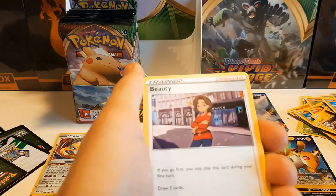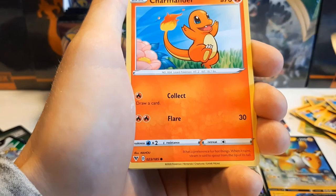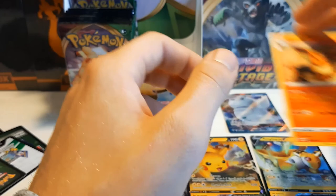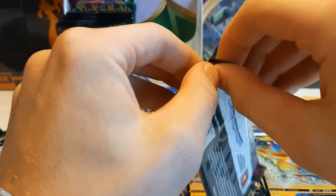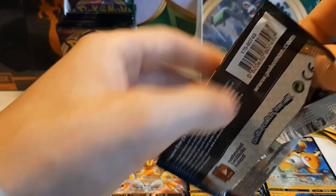Beauty, Shuckle, Nuzleaf, Electrike, Phanpy, Mudbray, Poochyena, Charmander, Duskull. And Flareon — I love Flareon. Every Eeveelution is like the best card possible. But playability-wise, it's a nice idea with the Memory Capsule — ability takeaway — but I don't think it will see much play at all after all.